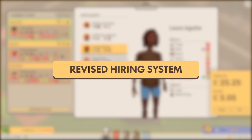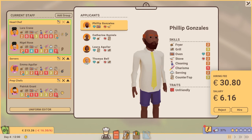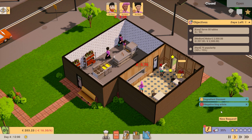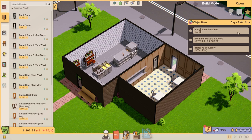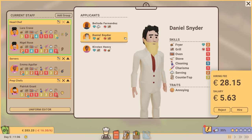To add a level of realism and increase the sense of challenge, the hiring system has been revised so you can only receive new applications at the beginning of each day. This limit will mean that you may have to compromise on who you hire depending on the current needs of the business.